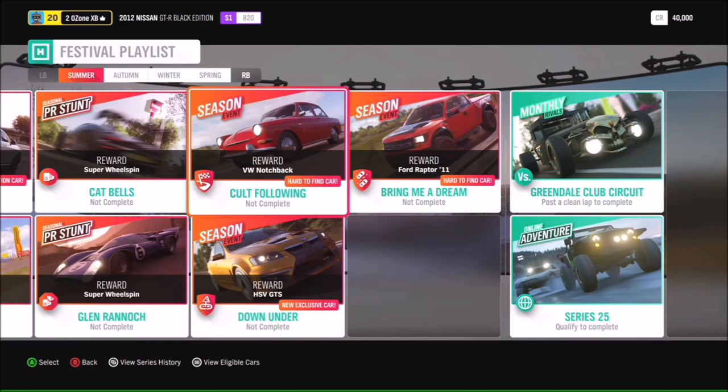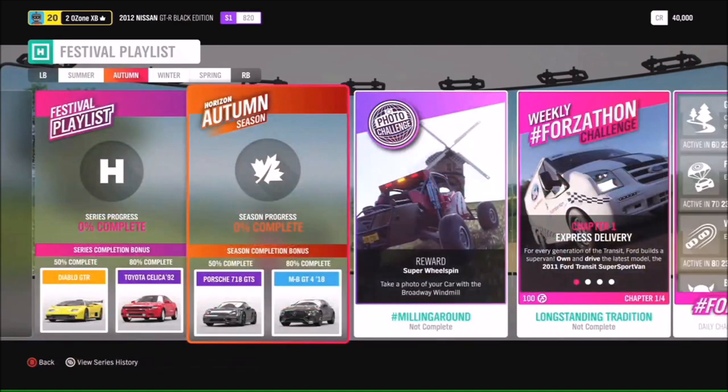For the Cult Following season event you'll be able to get the Volkswagen Notchback. More importantly, we have our new exclusive car which is the HSV GTS, and you'll be able to get that by completing the Down Under season event in summer. You've also got the chance to get the Ford Raptor in the Green Beam season event.